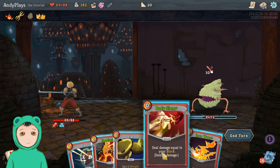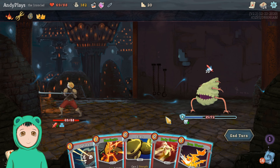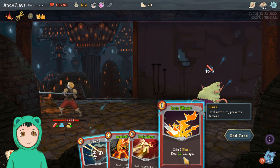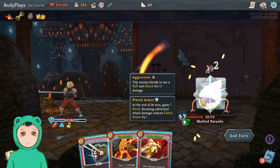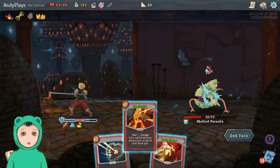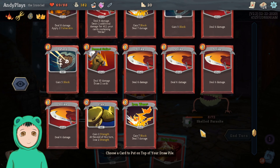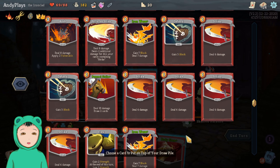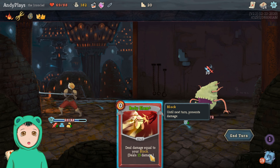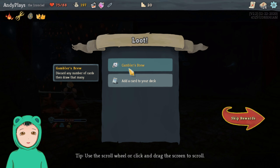Ow, my face. Alright, so it's at eight. We can do Flex — I think now is a good time to do Flex. Then we can do Iron Wave — now the opponent's at 23. We can do Headbutt to bring back... it doesn't really matter, we'll just get our highest damage card, which is probably Perfected Strike. We'll gain five block so we have 12 block, then this will do 15.